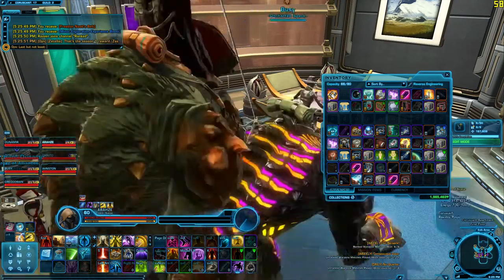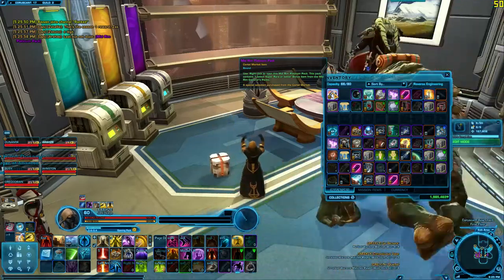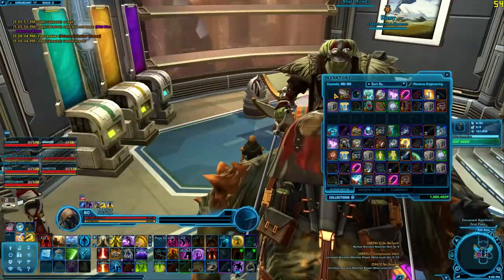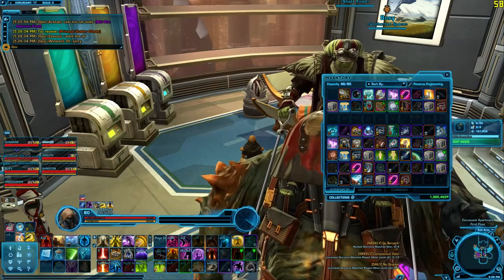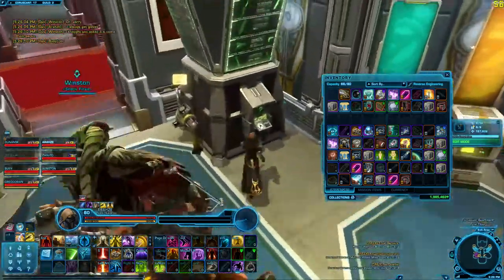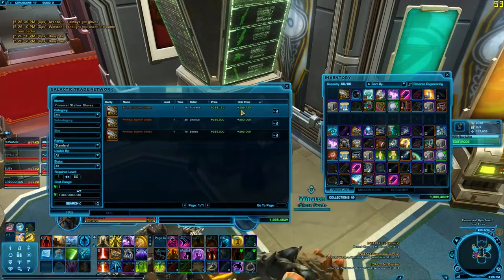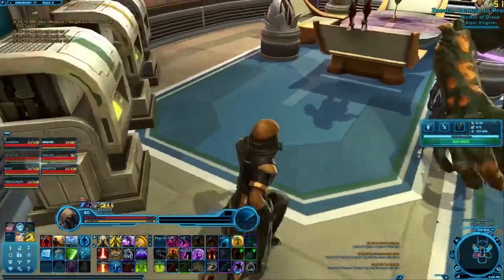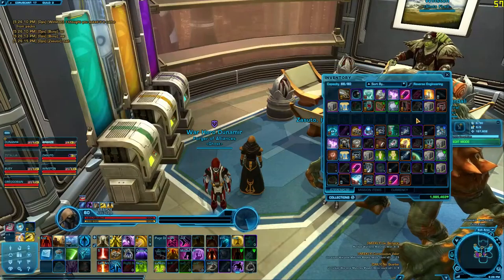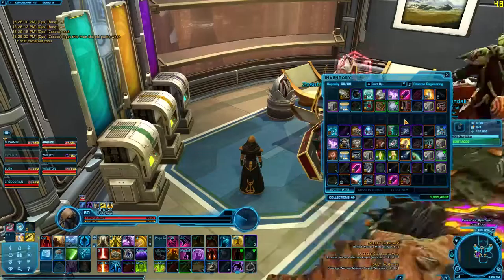Last but not least, we have the Platinum Pack. Let's see what it contains — Primeval Stalker's Gloves. Gloves — I always get gloves. Let's see if those sell for anything, probably not. Okay, 250k — but yeah, they do need to edit those to make them actually worthwhile items. I mean, I guess it is a gold, so whatever.